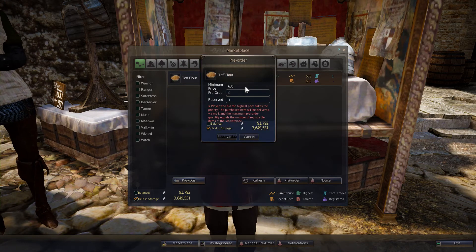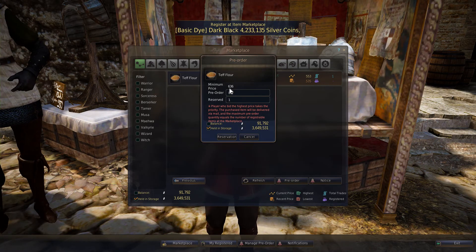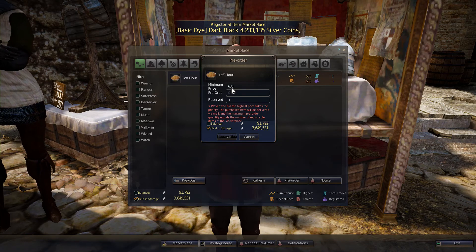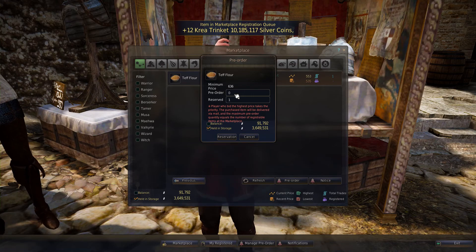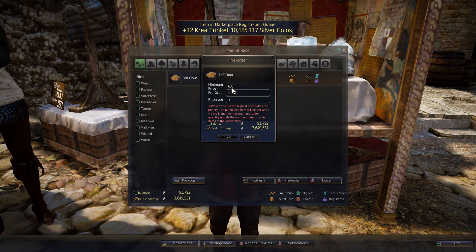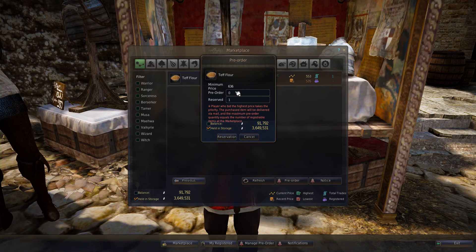You just click the pre-order button. This is where the UI gets a little not user-friendly. So this little number here is actually the minimum price that you have to pay. The higher you pay, the higher priority you have. Whoever has the highest pre-order price will get the first item that's put on the marketplace.